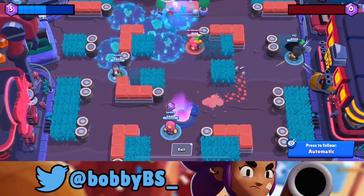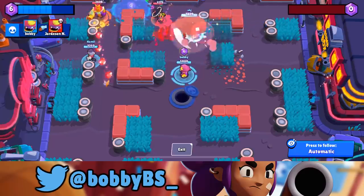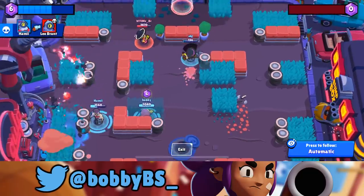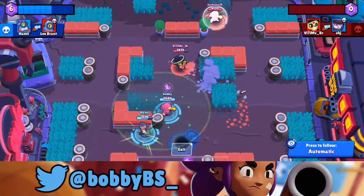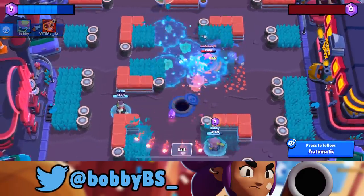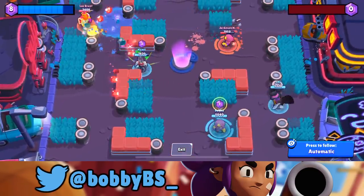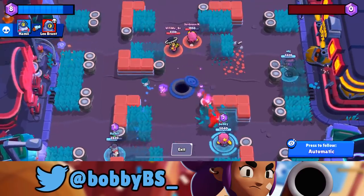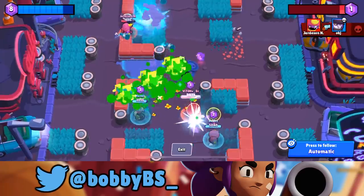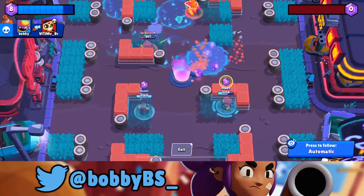I get a quick pull on the Rico right there — bam, it's a three-on-two. We automatically have possession of the map. You can see this Gene is still running around poking and I'm already close to my super again. I take out the Gene, then I get my pull back. I see a Poco — even though he's really close, I tap him three times. If you tap him three times you get a long-distance shot and you'll get your pull right back. I've already used my pull twice before their Gene has used his once.